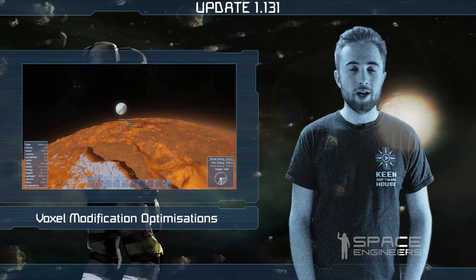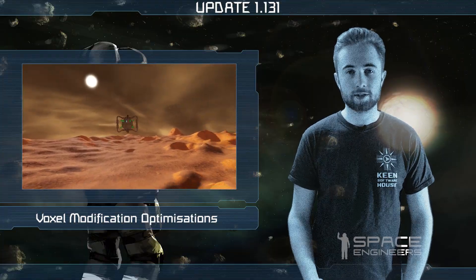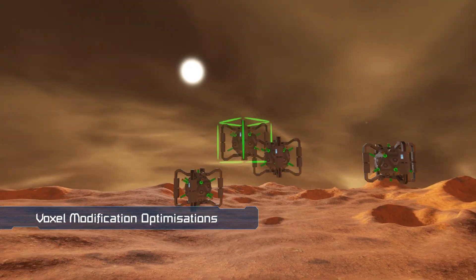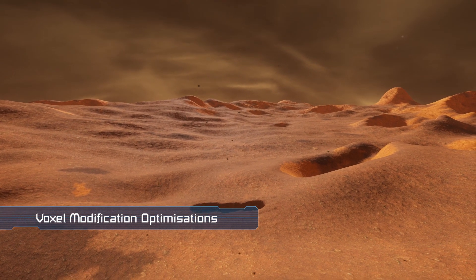Also this week we made optimizations to voxel modification, so this could be mining with a load of drills or warheads and missiles exploding on voxels. There should be much less stuttering, lagging, and freezing when making changes to voxels from now on.